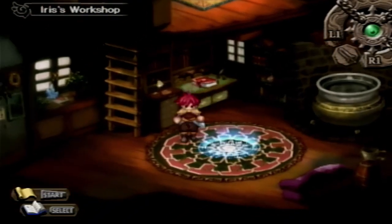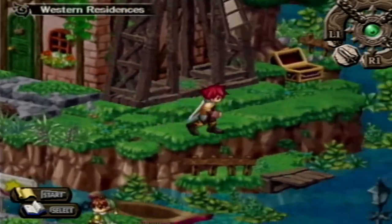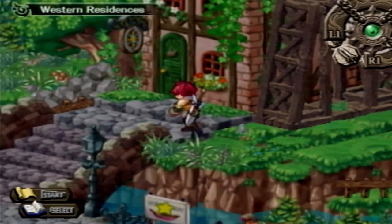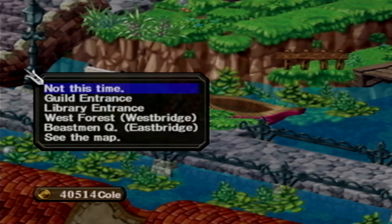Hello everyone and welcome back to more Let's Play Atelier Iris 3. My controller is trying to move by itself, which is a problem. Okay, that fixed it, I'll take it. So we need to go to Grimoire, let's just take the thing to the library entrance.